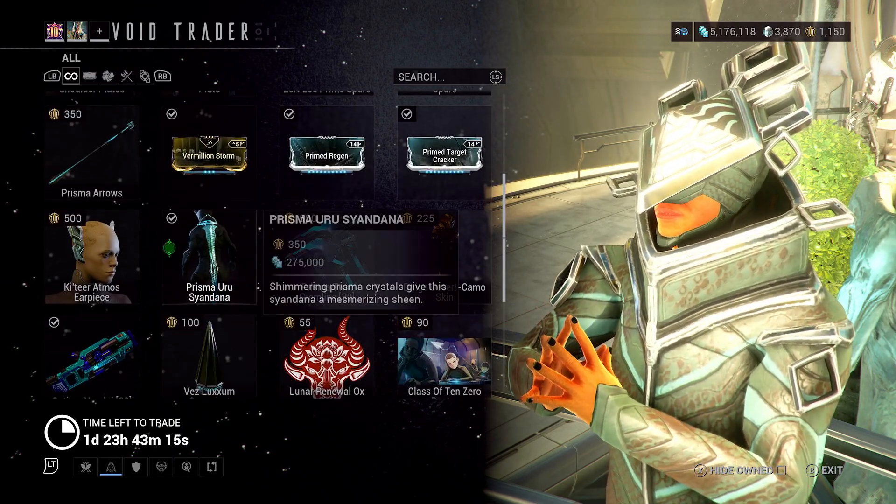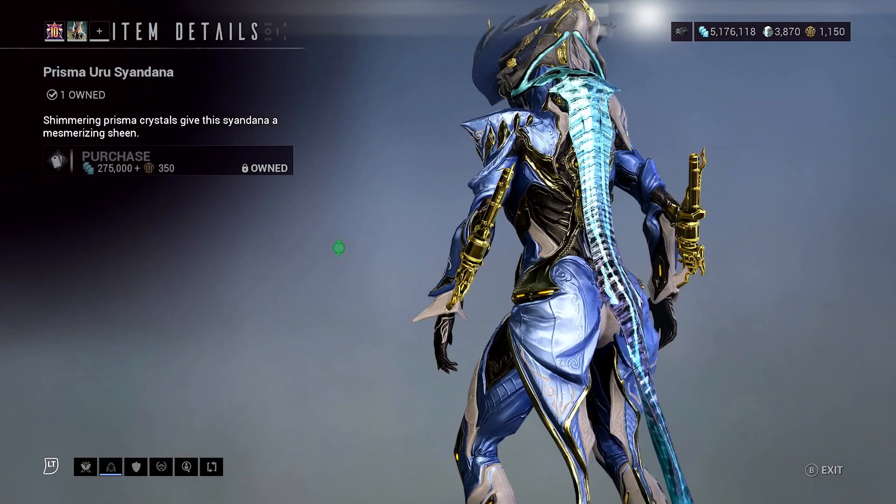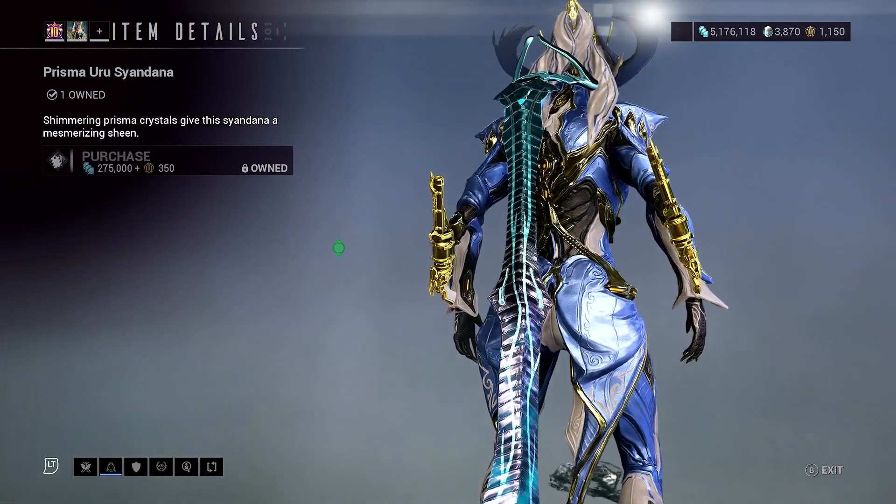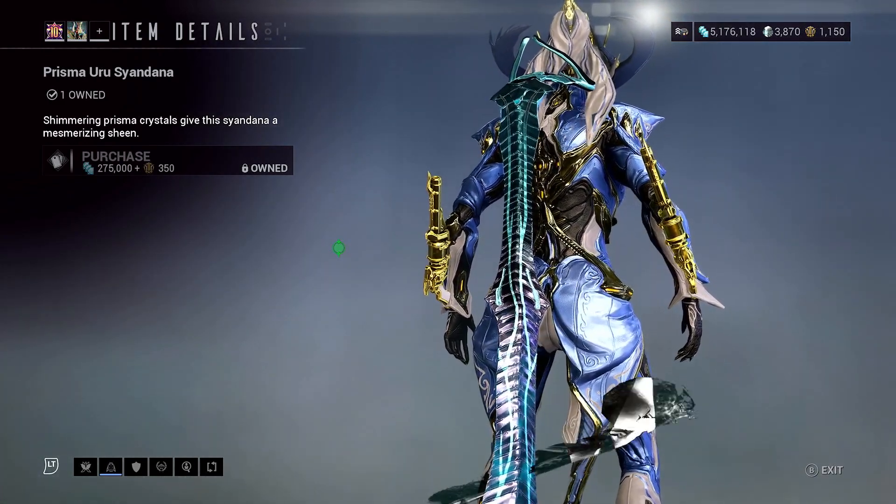He's also selling some more cosmetics, like the Cyan Darn — this one's pretty cool. It's got an effect on it. You can kind of see it towards the bottom of the Cyan Darn; it's got a cool animated effect.